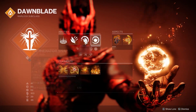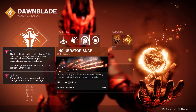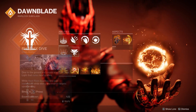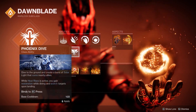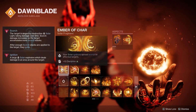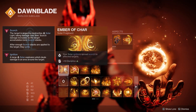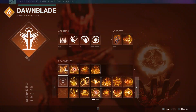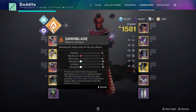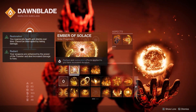I'm also running Incinerator Snap — I love it, I think it's great. Healing Rift, though you can run Empowering Rift or Phoenix Dive if you prefer. For fragments, I'm running Ember of Char, so all those solar ignitions spread scorch to nearby targets. These all work nicely with Solar Fulmination and Rays of Precision.